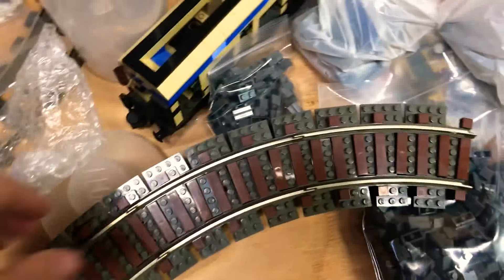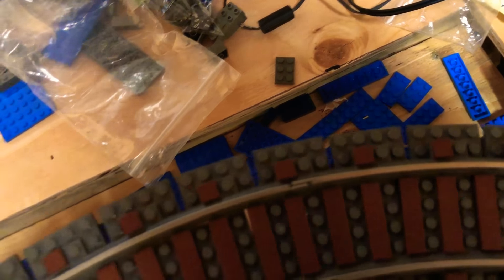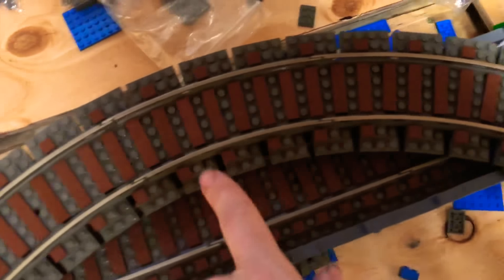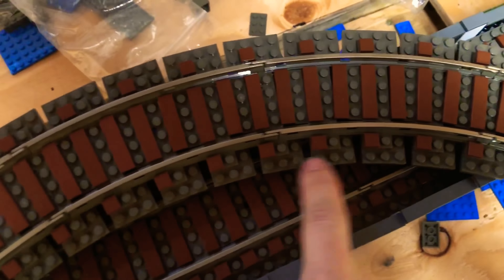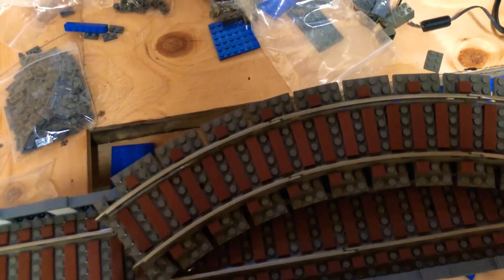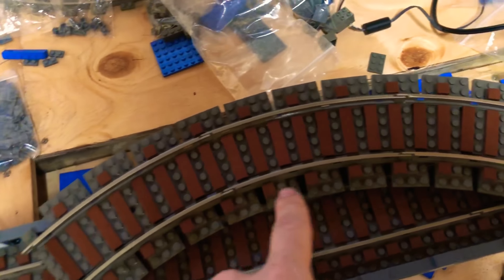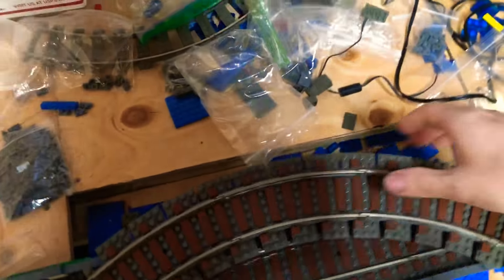The reason this isn't 100% complete — I don't have the 1x1s in here — is because I've been fitting it in the corner, figuring out which 2x3 or 2x4 pieces to take off, putting the 1x2 underneath, and then tiling the 1x1s back in. It's just the easiest way to do it.